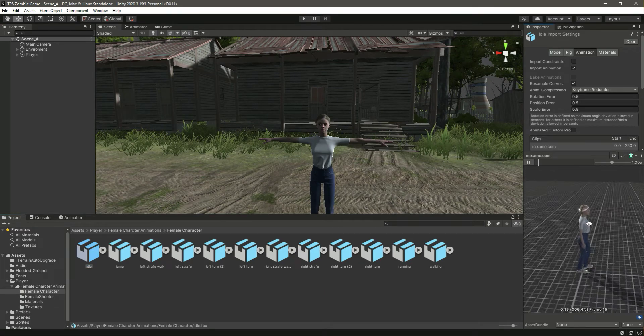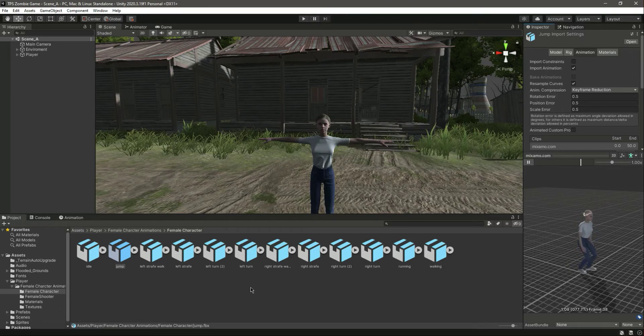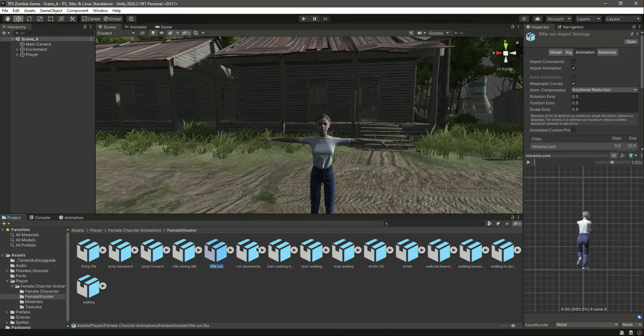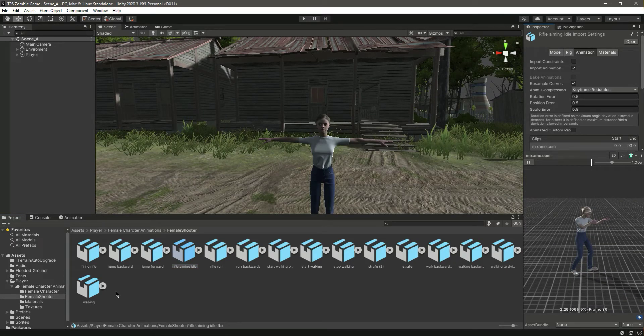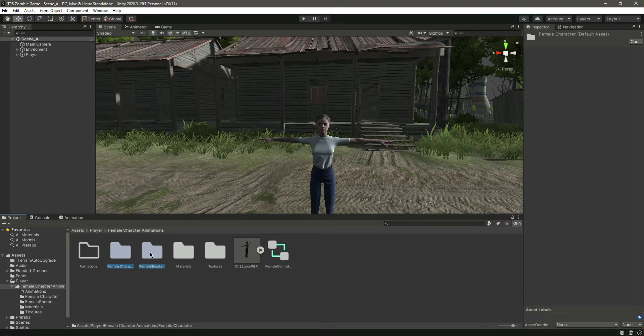Now if you open the folder, here are all the animations. The idle animation works on this character, and the other animations work on the character as well. Let's check — we have rifle run, aim, and different animations. We just need the punch animation and the reloading animation. Let's keep things neat: create a folder named 'Animations' and drag these three items into it.